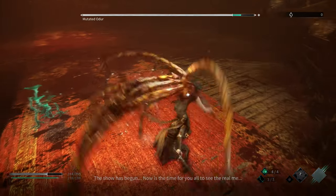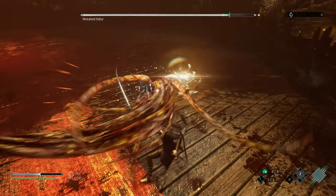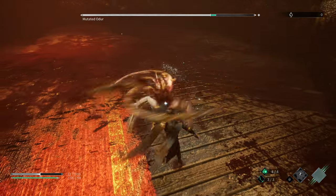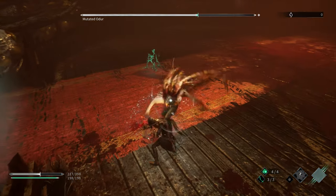He will generally start off with this sequence of attacks almost every single time. For this attack, if you have step and jump, you want to press forward and circle just before the sword comes down to the ground. And then if you also have the Gliding Claw Talent unlocked, which I recommend you do, press R2 on the way down. Just spam it for a little while and you will eventually do a pretty devastating claw attack.